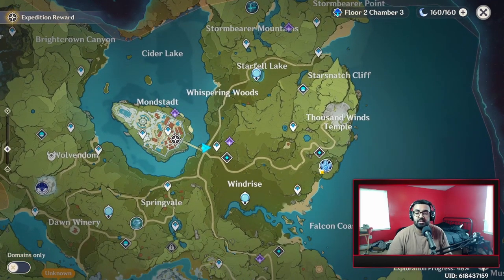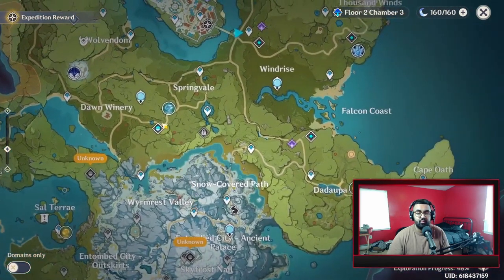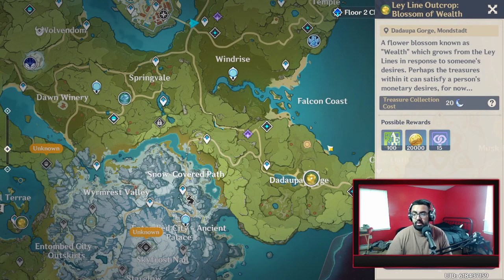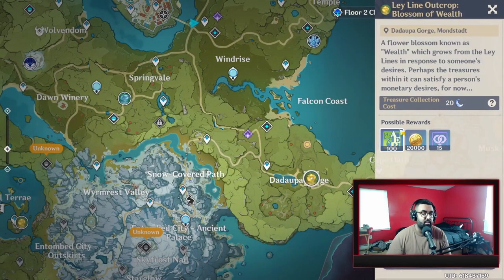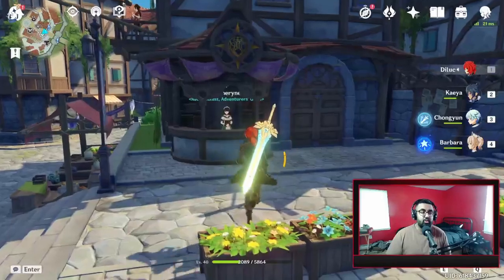I almost forgot to mention Ley Line Outcrops. These are really nice because you can get adventure experience and mora from them — there's a gold one for mora too. However, I don't suggest doing ley lines right away. This is something to do later down the line because when you're around AR40 and up, you'll start getting purple books from them. The story is going to give you so much adventure experience and mora early on, so just focus on your story, side quests, and leveling up your characters.